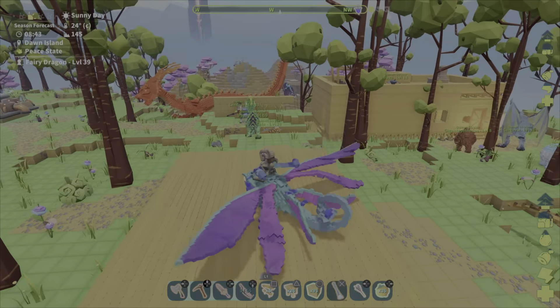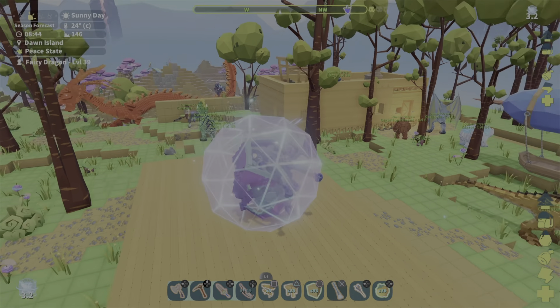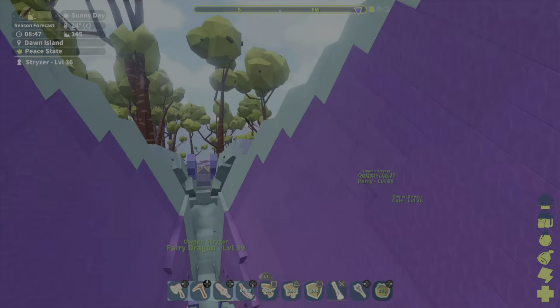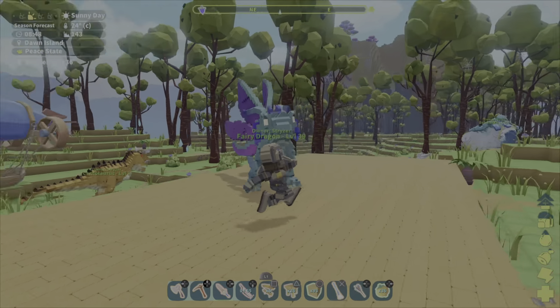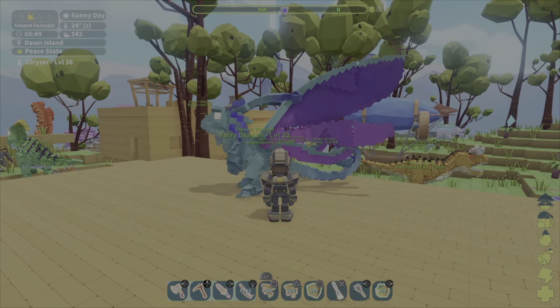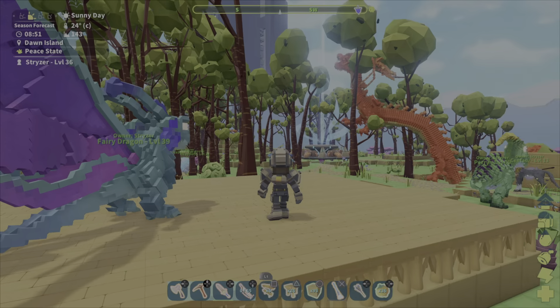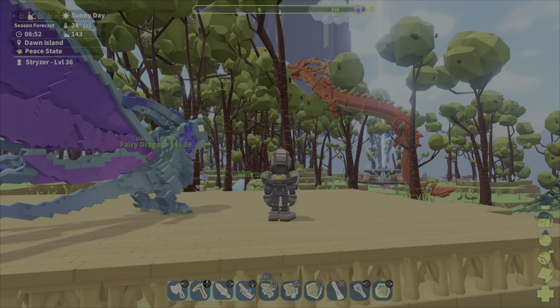I don't think you can do it on the ground — let's find out. Oh, you can! Sweet, there's a little block ability, which is kind of cool. So anyway, that is the fairy dragon. I love this thing. As always, thanks for watching and stay frosty.